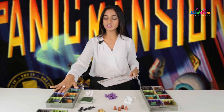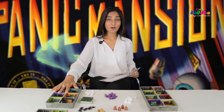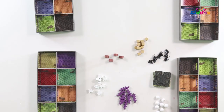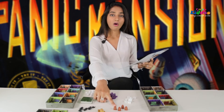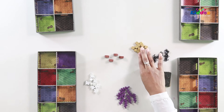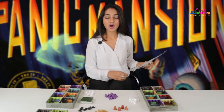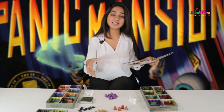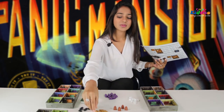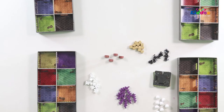Now that we have assembled and built our mansions and their walls, here is the full content: four haunted mansion boxes, 48 objects, four adventurers, eight white ghosts, eight white eyes, eight black spiders, eight purple snakes. We also have treasure chests — a box full of treasure — twelve of them. And 48 challenge cards.